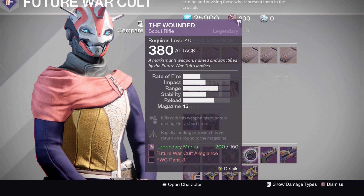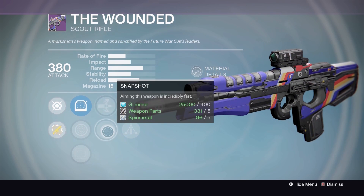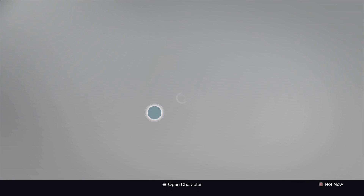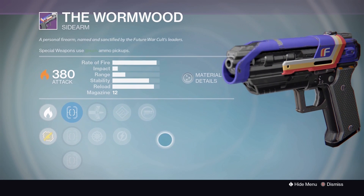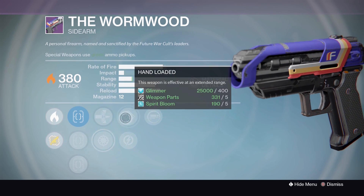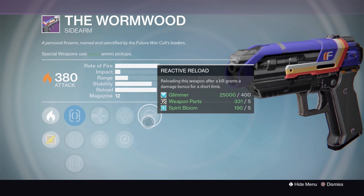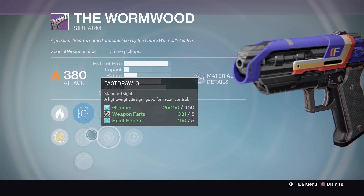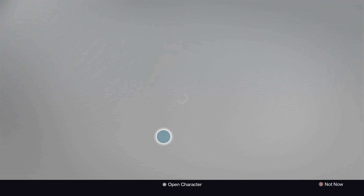The scout rifle — The Wounded: Sights — Red Dot ORA, Range Lens, and OEG. Armor Piercing Rounds, Snapshot, Small Bore, Triple Tap, and Crowd Control. A more mediocre roll on that one. Next, the Wormwood — everyone's been waiting for a good Wormwood roll. Sights: True Sight, Fast Draw, Quick Draw. Armor Piercing Rounds, Snapshot, Hand Loaded, Relentless Tracker, and Reactive Reload. Not the absolute god roll but still pretty damn good — Reactive Reload, extra range, Snapshot, and True Sight. That is a pretty good roll.